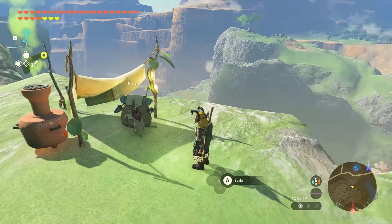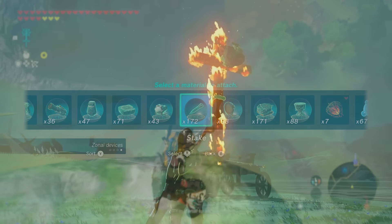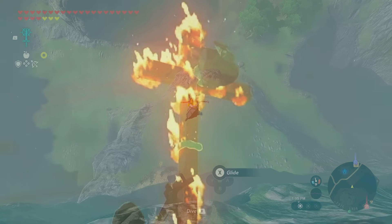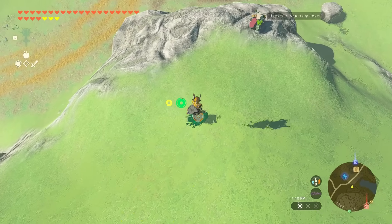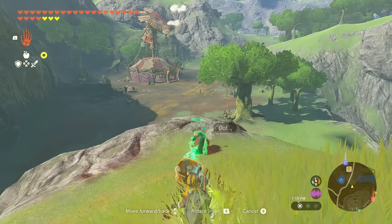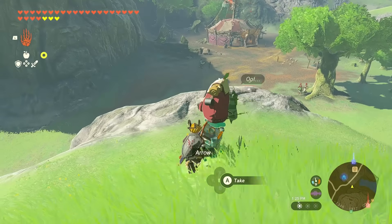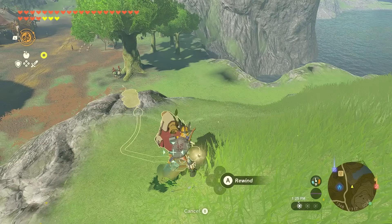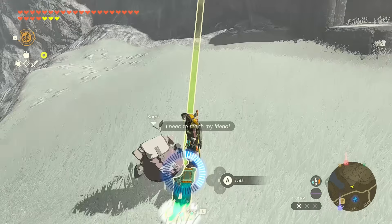Another good use of this is if you want to do some good deeds with the Koroks. We know what they really want is to reunite with their friends, so why don't we help them? There's a Korok right there — let's take it back to his friend up there. Just grab the Korok and place it on the Stake. Be careful when you place the Korok because we don't want it to fall sideways on the way up. Then just use the Recall button, and now back up we go!